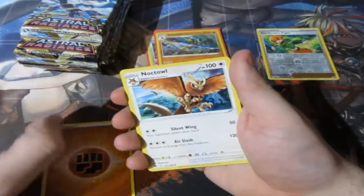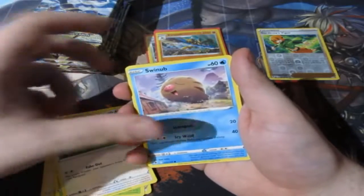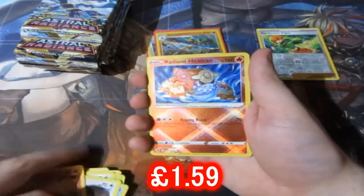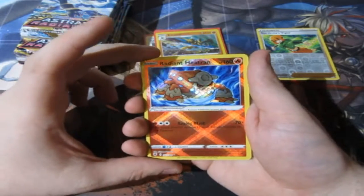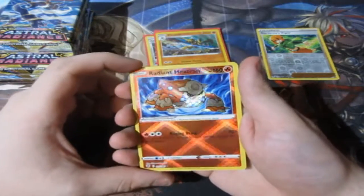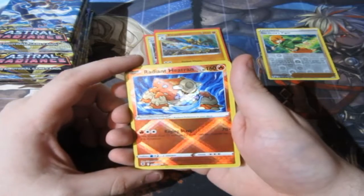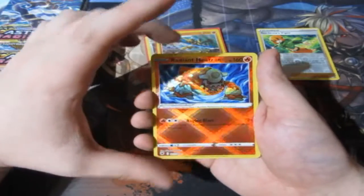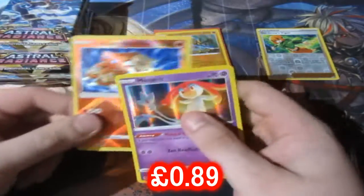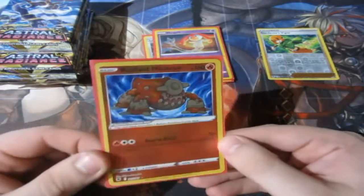Fighting energy. Noctowl, Dartrix, Voltorb, Glameow, Swinub, Chatot, Ponyta... I forgot about these cards — the texture and everything. We get ourselves a Radiant Heatran! No way — first time pulling one! So a radiant card is actually classed as a shiny card, so these are like slightly secret-ish but not too secret. That is amazing — first one of the year, first time ever. That is awesome! And the Hollow Rare Mesprit as well — that was a great pack right there!